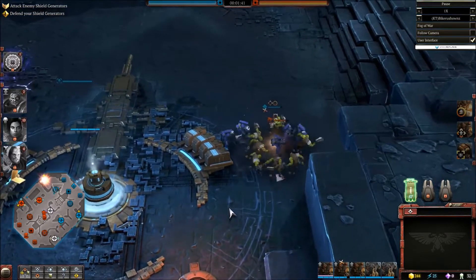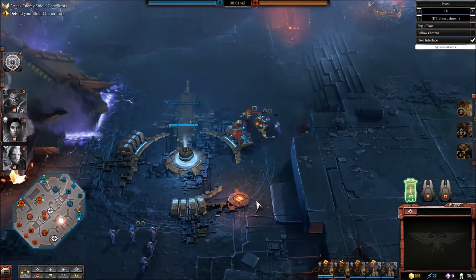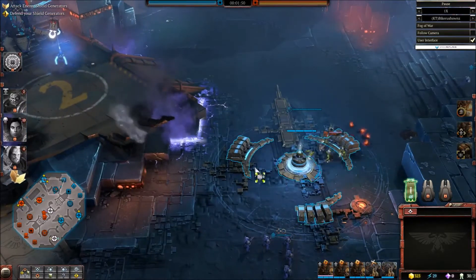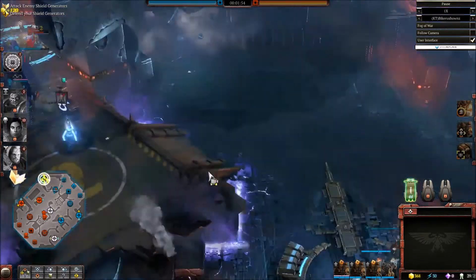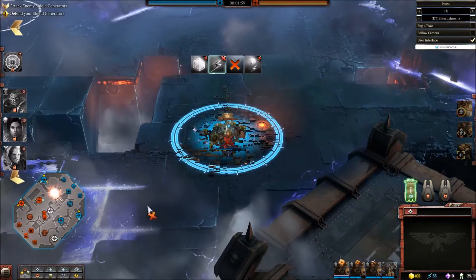Boys actually getting on the marines here. The marines have been buffed in melee, which was an interesting change, which means they are almost as good as boys in melee, although they would obviously prefer to be shooting. We have a drop of marines up here, we have two squads of marines surrounding this boy, and so these boys are going to go down.